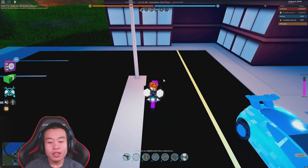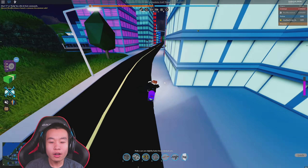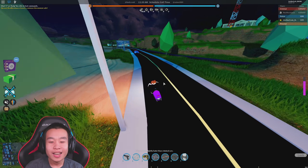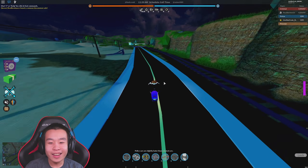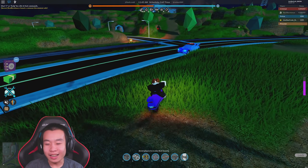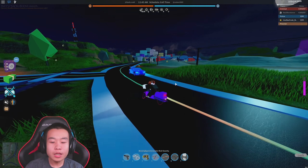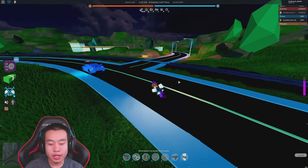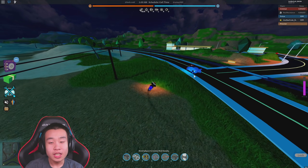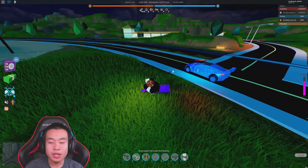Three, two, one, go! Patrol bike is pretty fast, but can it maintain the lead? Probably not — it is like way behind, holy cow. I definitely feel like the dune buggy is faster, but the patrol bike is a lot more controllable. You can just do a tight turn like this — absolutely crazy. I'm not sure about the roadster steering; I think it's something similar.